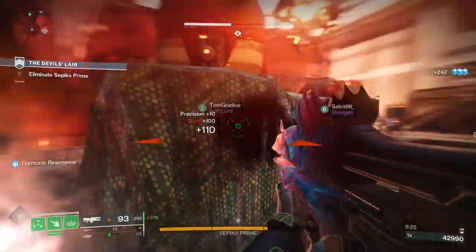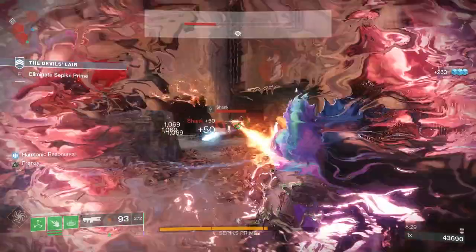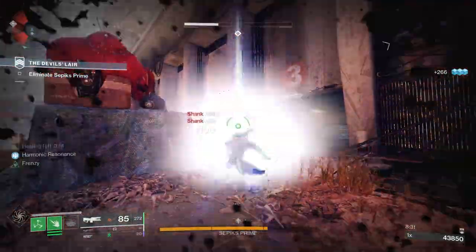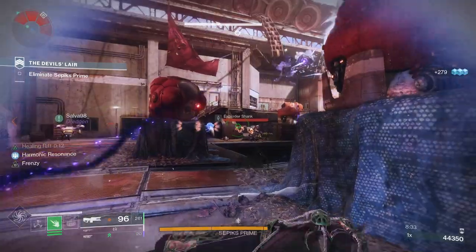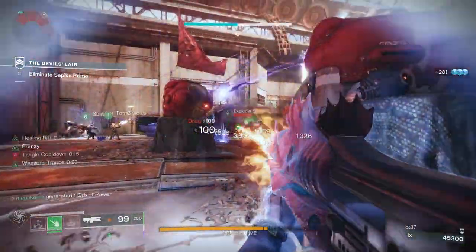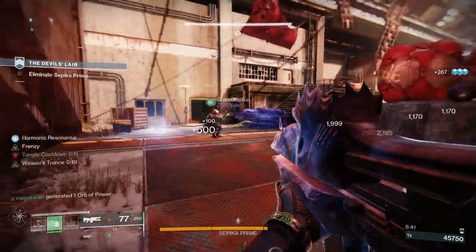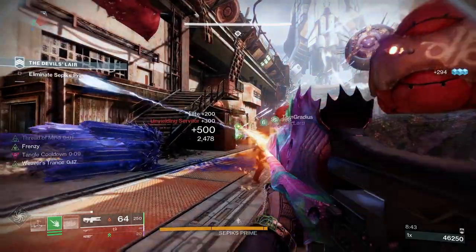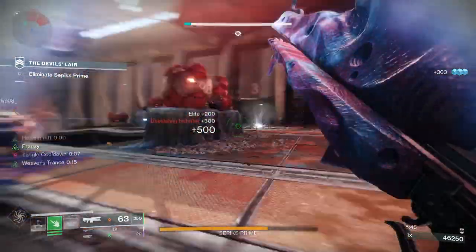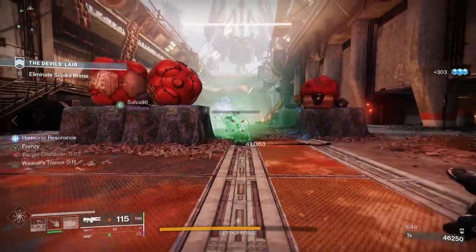Cassius Dejection is a legendary trace rifle added to Destiny 2 as part of the Root of Nightmares Raid. This is an absolutely incredible solar trace rifle that can roll with Incandescent. Trace rifles are on the up and up these days in the sandbox, and today I want to check out the stats and the perks you've got to chase for PvP and PvE, plus have a look at how to get Cassius Dejection in Destiny 2.